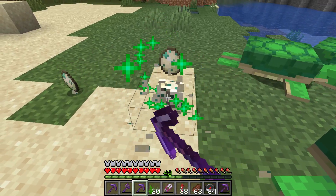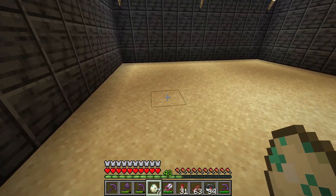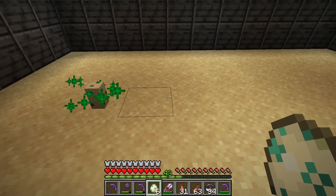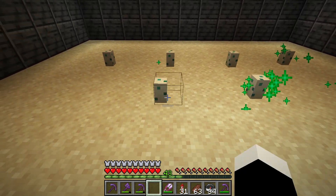I have a pickaxe with silk touch which I use to gather the turtle eggs so I can hatch them at home. Then I take the turtle eggs somewhere safe and put them on top of sand in my home area.